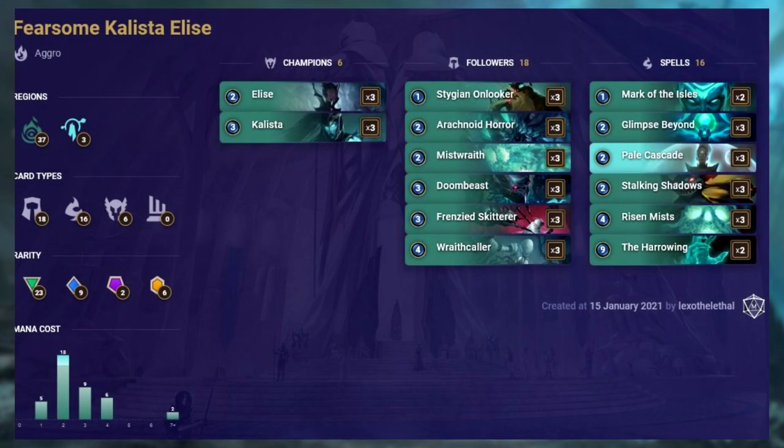Callisto Elise is basically a mono Shadow Isles deck with the exception of 3 copies of Pale Cascade. It's an aggro deck with a typical low average mana cost — all cards but 2 copies of the Harrowing cost 4 or less mana. It's fairly cheap with 23 common cards in total. As one of the main counters to the popular Gohard deck, we still see this having a dominant part of the meta.